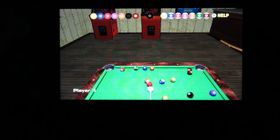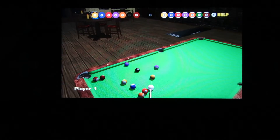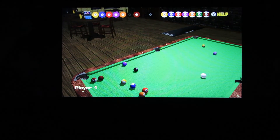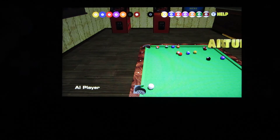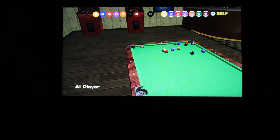So you can't do an overhead view — that's about as good as you get. You can't put any spin on the ball. It's about as basic a pool game as you can get. But if you want a basic pool game, here you go. That's it.